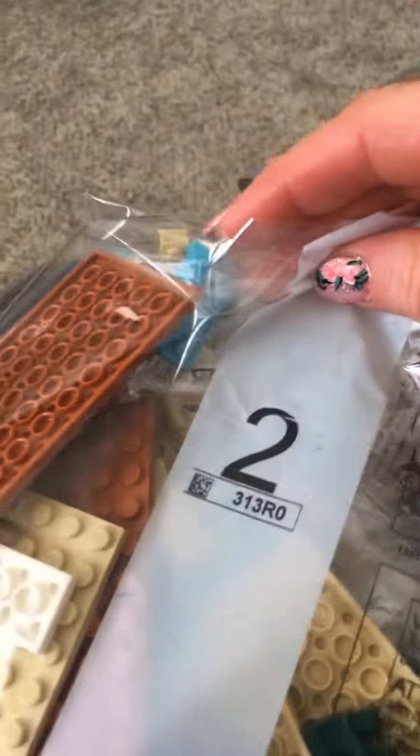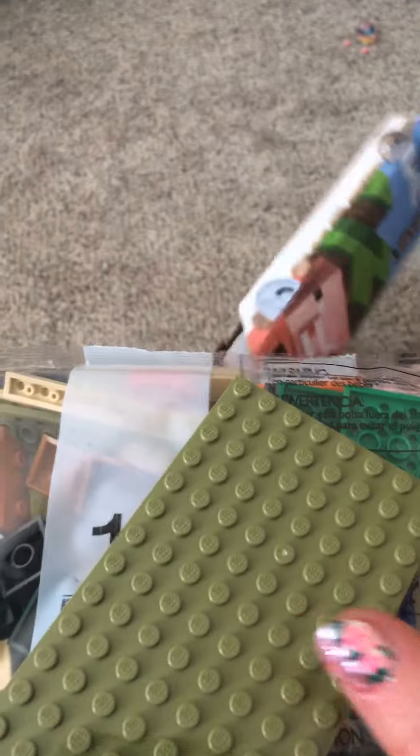Inside the box there's bag 3, bag 4, bag 2, bag 1, a giant base plate, and the instruction book.